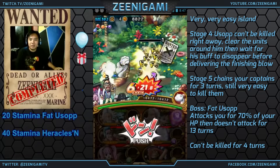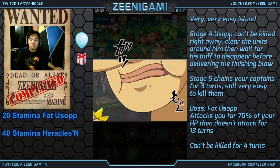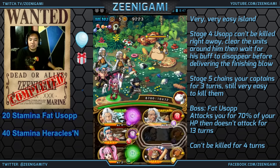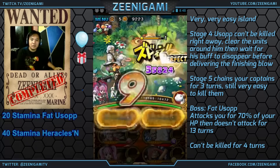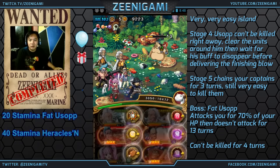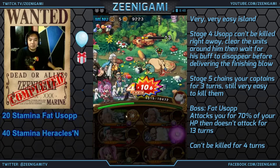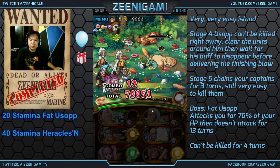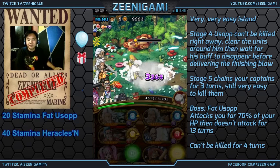Now Fat Usopp is going to be next. Fat Usopp is going to do a preemptive attack — a small preemptive attack. And then the next attack that freaks people out is that he'll do 70% of your health in damage. After that he can't be killed for 4 turns, so all you do is just hit him for 4 turns. Doesn't matter what percent he's at — he just does 70% health on you and then he stalls for 13 turns. So if somehow you can't kill him in 13 turns, you'll have difficulties, but once again it's really really easy. And then down goes Fat Usopp.